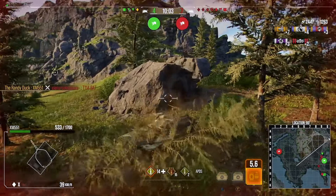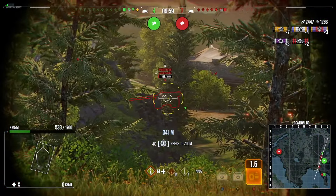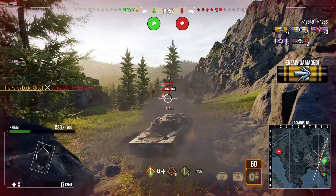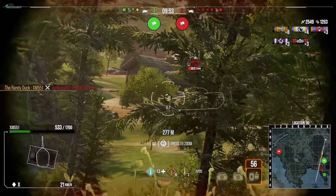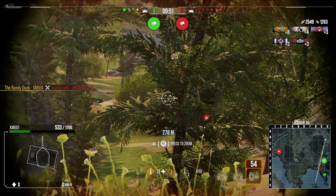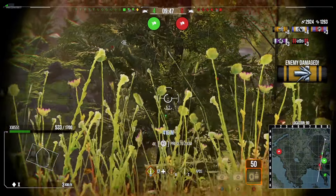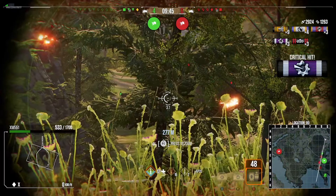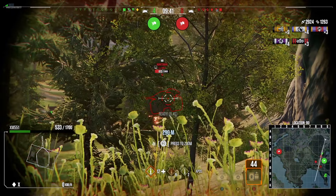We do get the shot and we're bringing it back — we were in a four versus ten at one point and we've brought it back to a four versus seven. The enemy team still has the advantage but there are a lot of low-health tanks. I'm focusing out the low-health tanks and pulling back to this position has really helped, getting shots in undetected and contributing damage.